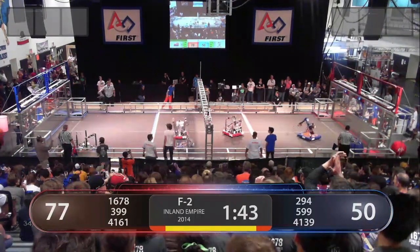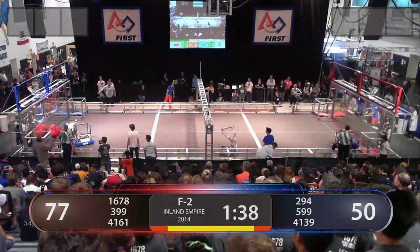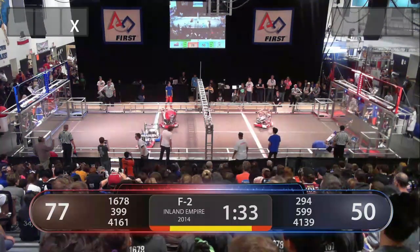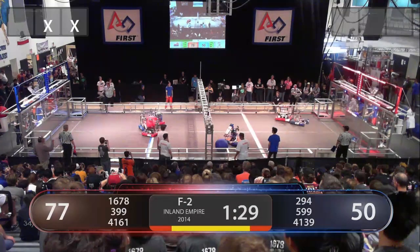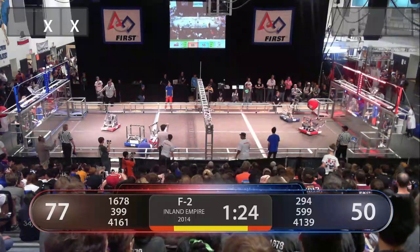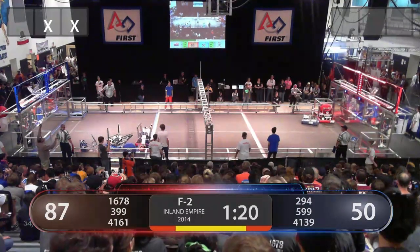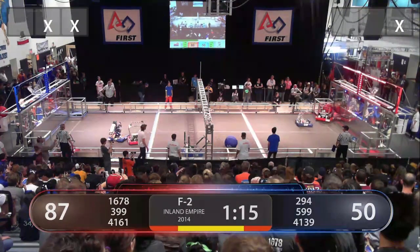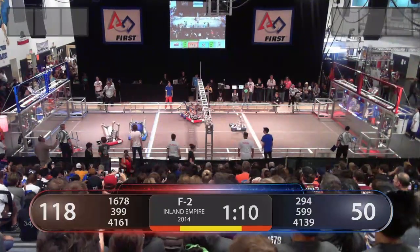Getting ready, here we go again. 599 looking to stop this action. Red Alliance — 4161 T-verse dropping off to the Citrus Circuits. 599 playing strong defense here, trying to prevent an over-truss shot by the Circuits. 1678 up and over anyways. Blue Alliance not focusing on scoring. 294 has one ball in possession and is being rapidly pushed out of the way by 1678. 399 trying to deposit down low — and they do! Three assists there for the Red Alliance.